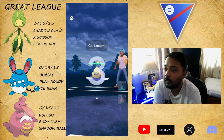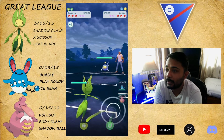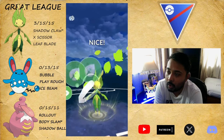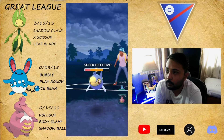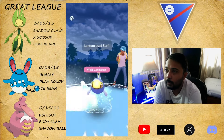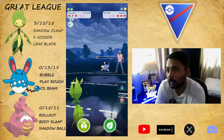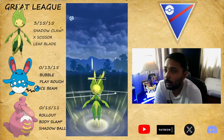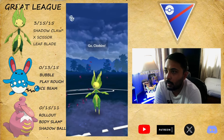Moving on to another battle — it's gonna be Lanturn. Fantastic lead! Finally we get an amazing great lead. Just throw this Leaf Blade, we're gonna do a lot of super effective damage against that Lanturn. They throw Thunderbolt and then — yeah, that was the Surf. Let's roll the move here; they definitely won't shield — why would they shield? It's gonna be Clotsire at the back.